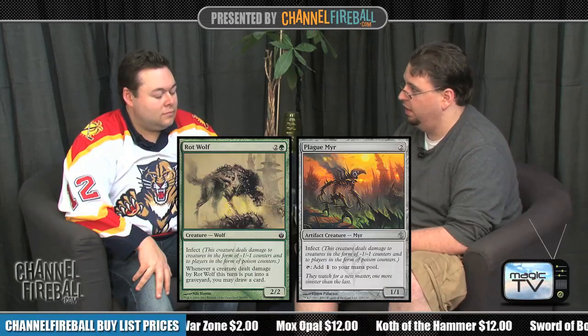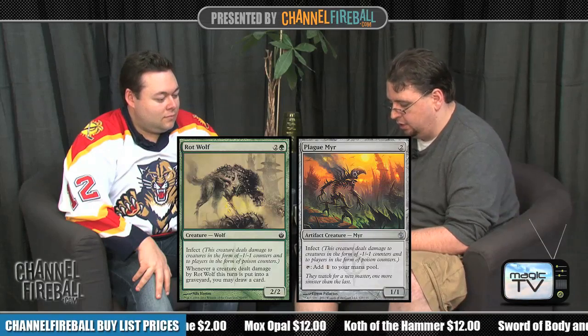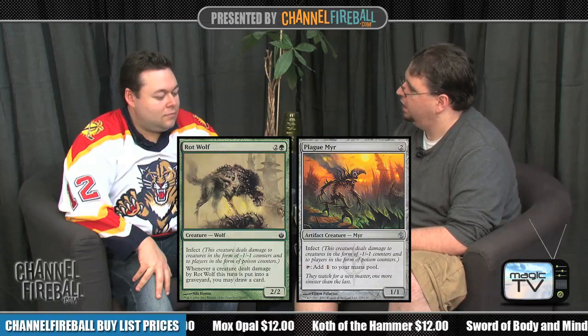If you want to take infect cards, Rot Wolf is very good — he trades for a guy and draws you a card, and there's really not much they can do about it in the early game. Rot Wolf would probably be my number one pick here. But if you want to keep yourself open, Plague Myr is actually a fine pick too — I might just take the Plague Myr so I'm not locked into any particular color. Core Prowler is a little worse than both those guys, and Sphere of the Suns is much worse than Plague Myr.